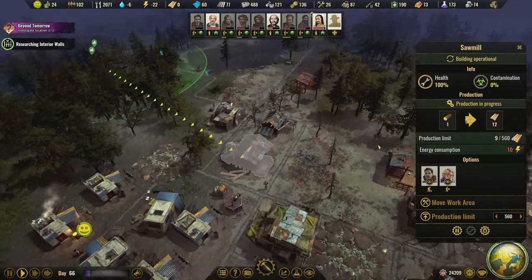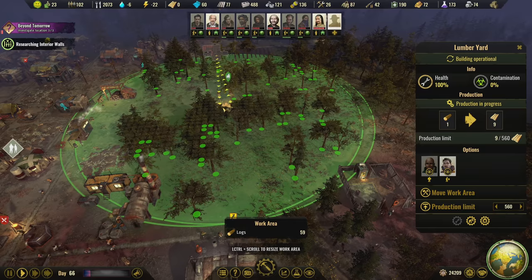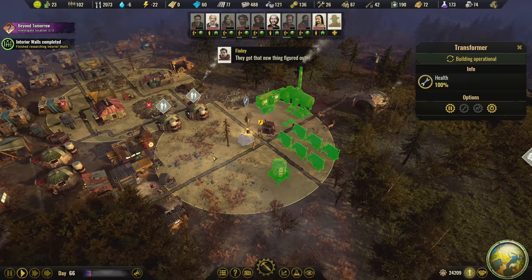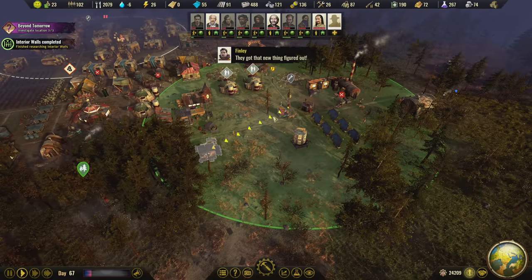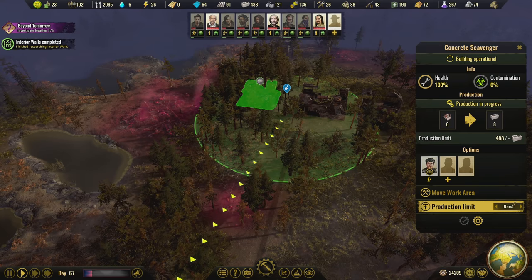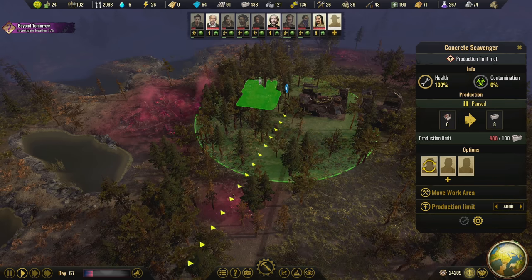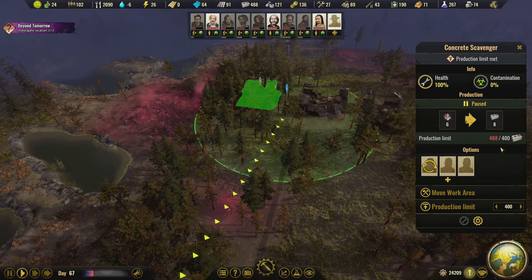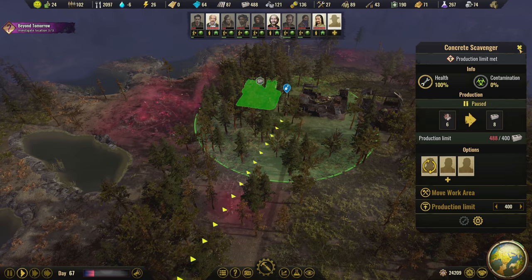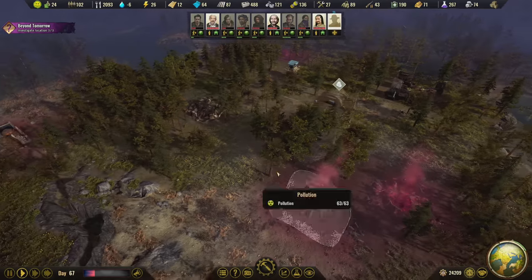We're also out of wood — the sawmill is operating but not very well. I think we're going to get another person there and continue to take down as many trees as we can. I want to put a production limit on concrete — let's go with 400. So if it's over 400, nobody will be assigned there and they'll work something else, because I don't think we need any more concrete for the time being.